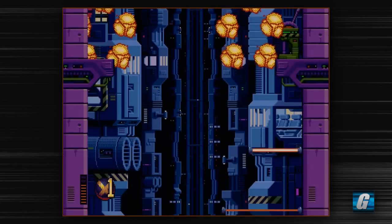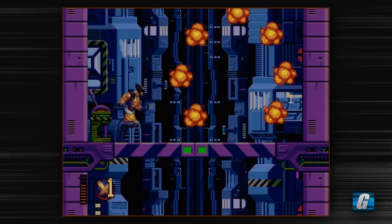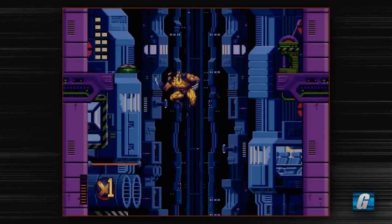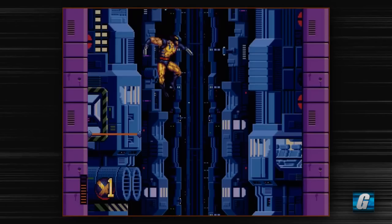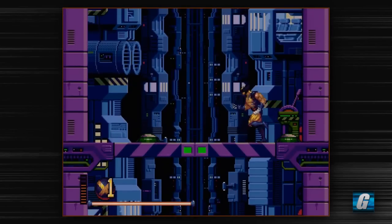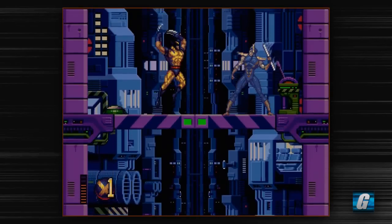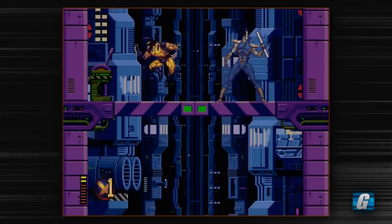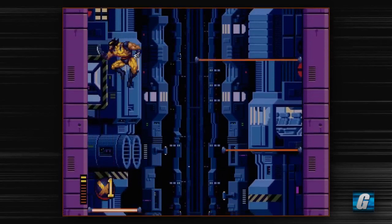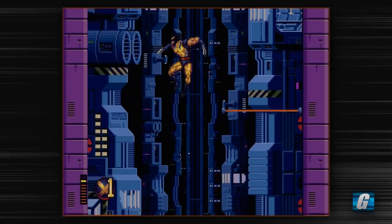So this level is a falling stage, and what you need to do on each section is flip these switches. If you flip these switches, whatever enemies are on that screen die instantly. So this is one of those levels where you just want to do it as fast as you can — don't even bother attacking the enemies. There's no incentive to kill enemies in this game — there's no score system, unfortunately. I kind of wish there was a score system to give you at least some incentive. So enemies you can just skip them — just jump over them, hit the switch, and move on.